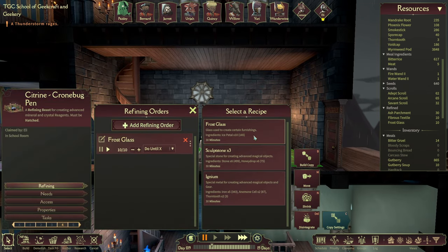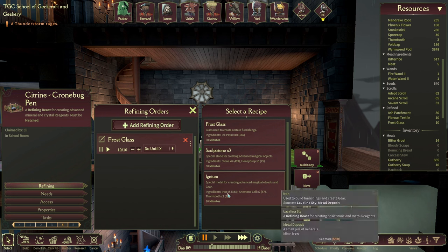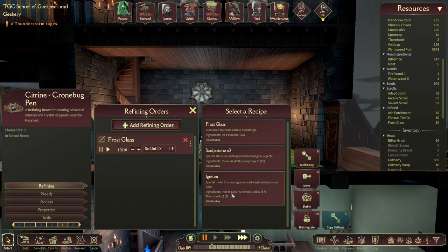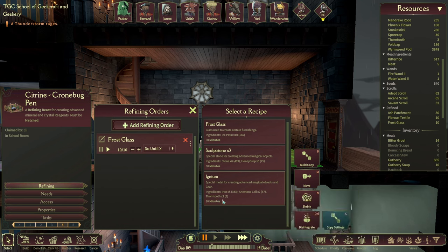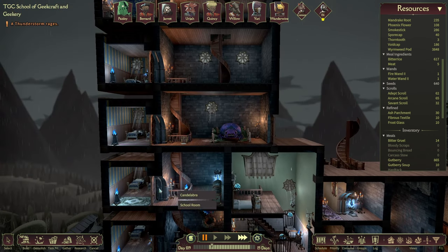How do we do Igneum? Which of the refining beasts is Igneum? Is it you, Citrine? Yes, it is. So we're going to need some iron and some Anemone Cells. Oh no, it requires the same things. And some Thorn Tooth. This is somewhat inconvenient because we don't have much in the way of Thorn Tooth, and we need quite a lot.